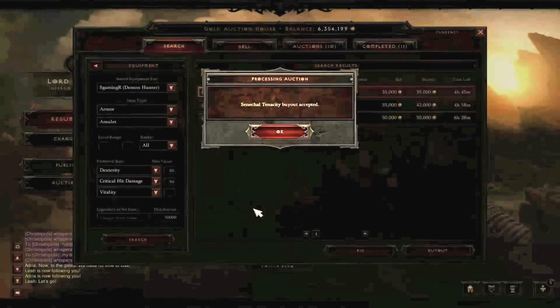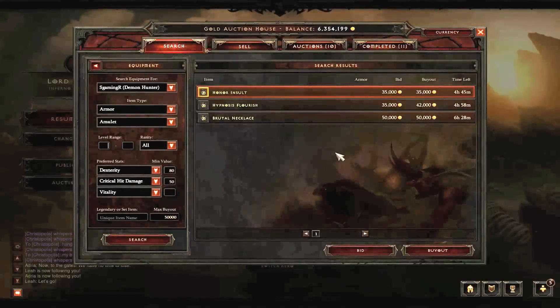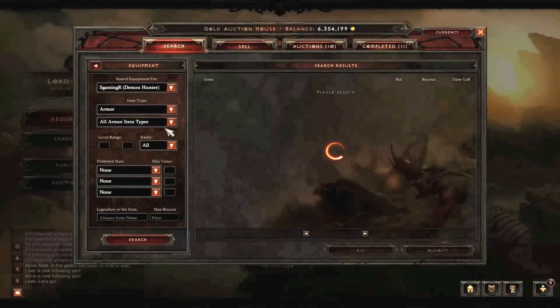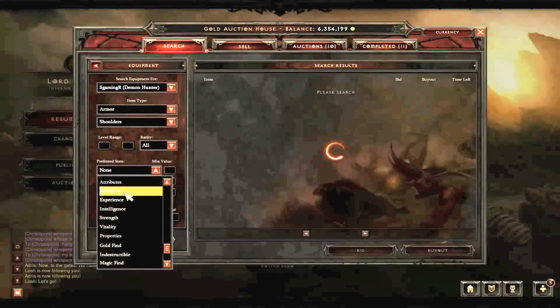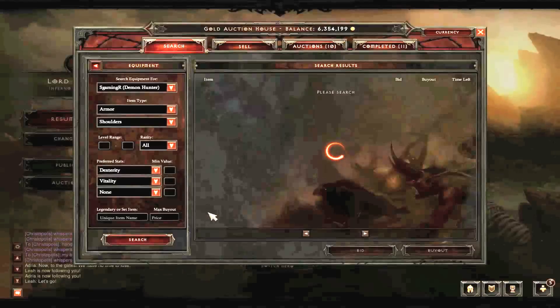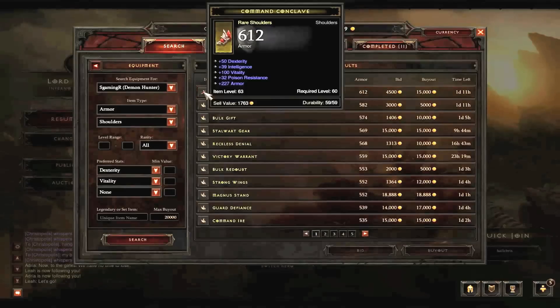Next up we got the shoulders and then the last piece, the head. After the head, we're going to be showing you guys the build and the gameplay, so stay tuned. We only got two pieces left - the shoulders and the helmet. So we're going to go ahead and find the shoulders first. Let's search them up: shoulders, dexterity, vitality. Max buyout of 20k, so we're not going to get that many options anyway.